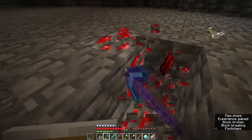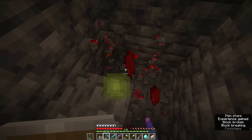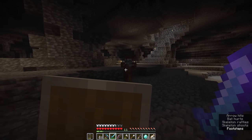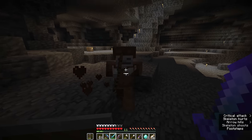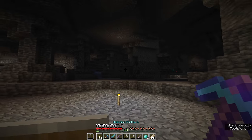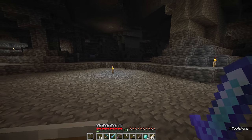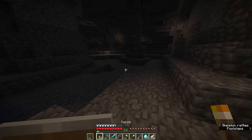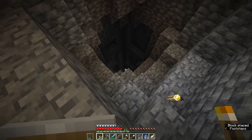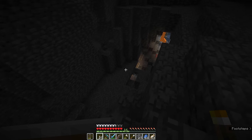Fortune does not increase the amount of experience orbs that drop from these blocks, but we're definitely going to mine those while we're here since we are now back down to lower levels. Once we get back to level 30 I'm going to recommend going back and enchanting something else right away. And as a general rule of thumb it's always a good idea to do all of your enchanting before you do any repairs, because repairs will take you down below 30 levels and then you won't be able to perform a maximum level enchant until you get your 30 levels back.